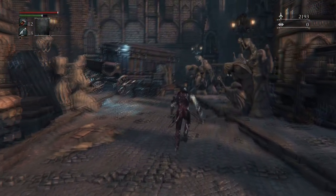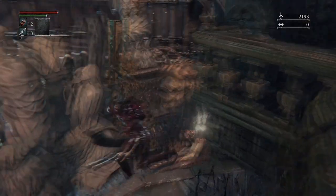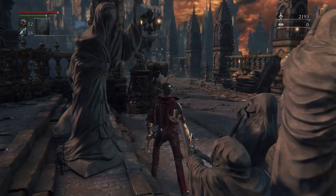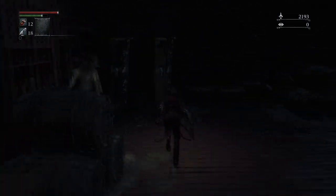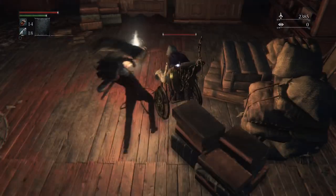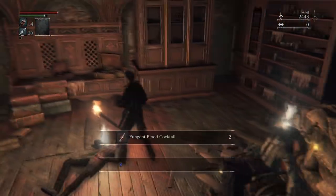Once you get to the bridge where the Cleric Beast is, you're going to want to make your way behind these statues to pick up one more bloodstone shard. After that, you're going to go the other way and enter into this room. At the bottom of the steps there's going to be a grandma — you're going to want to kill her, and once she's dead, pick up the pungent blood cocktail.